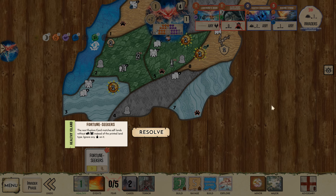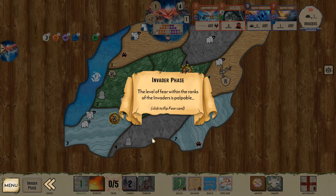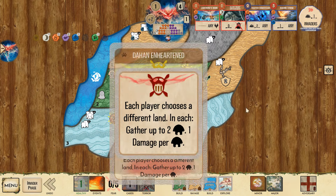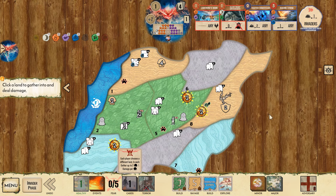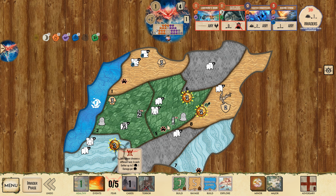All lands without buildings — this is England, they always have buildings. Gather two Dahan, one damage per Dahan — this is going to clear anyway, so that doesn't gain us any advantage. We have five HP in this land, so we could gather one Dahan out and use it as a free Town Kill.